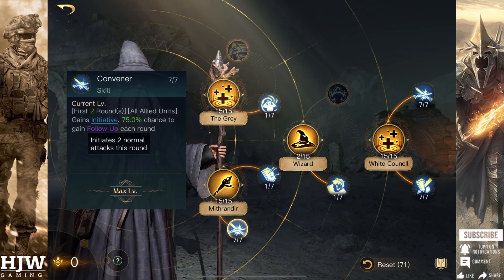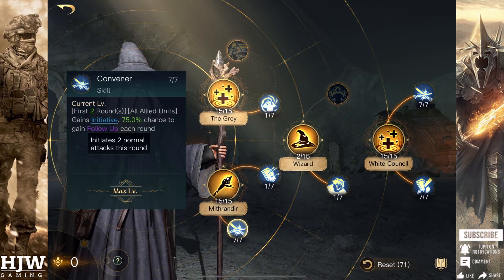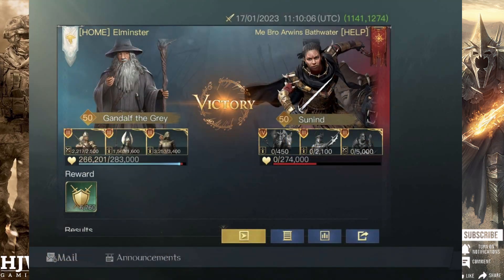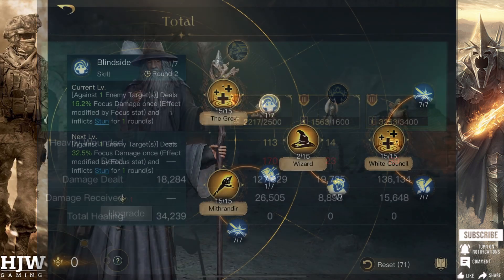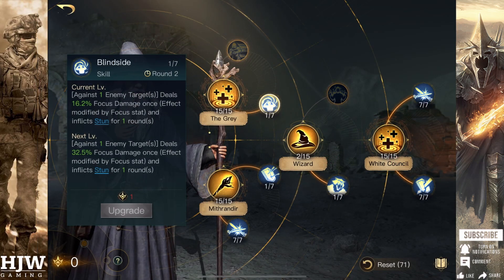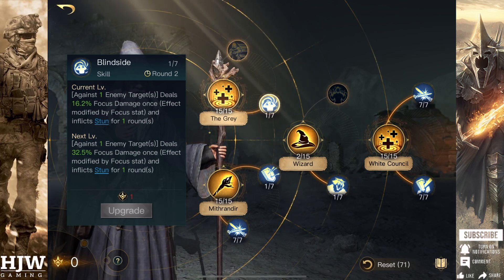As a bonus, you also want to look for early round stuns to reduce that early round buff damage from Inspiration — if you can stun the enemy Arbalests in the first few rounds you'll see massive success. Two commanders I can definitely recommend: the first is Gandalf the Grey, as he possesses all of the above — Convener, Champion of Light, and he also has Wizard and Blindside which can hit early round stuns, particularly in the first two rounds, so you can cull off those Morgul Arbalests nice and early, especially if you're speccing using Dunedains.